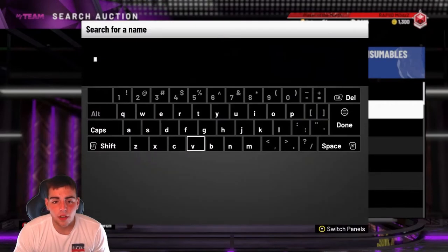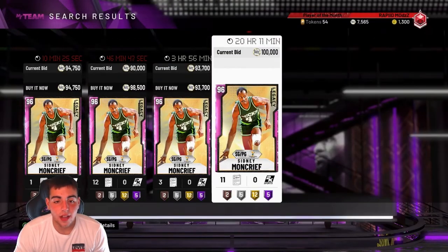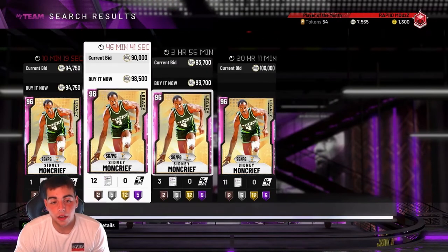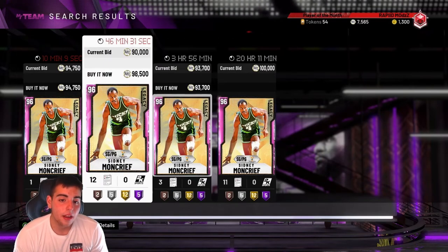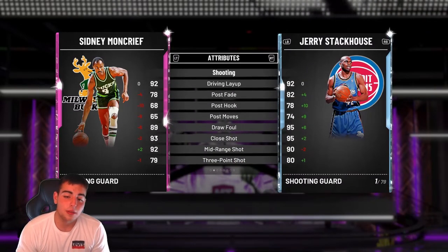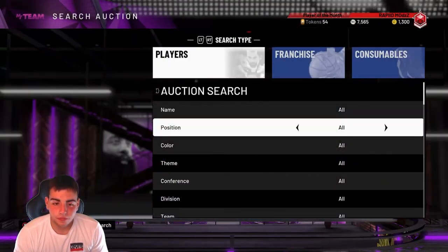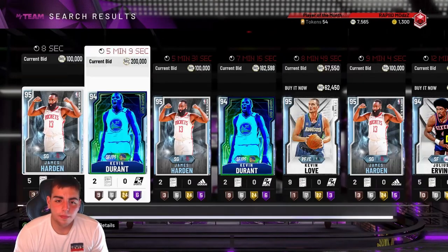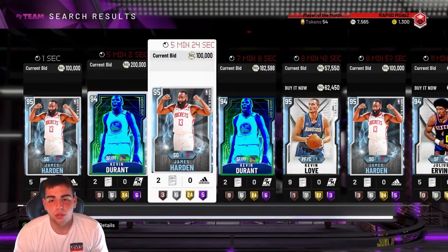Sydney Moncrief is another good buy if you can get him around 80K — he's out of packs and no longer available in auction normally. If you can grab one for 85K or less, you can potentially sell him for a 100K bid and make about 5K or more. Not a bad bet. Right now though, I would recommend not selling your cards — just wait a little bit longer and hope for the best. If you have MT, it's a good time to buy, but don't sell.